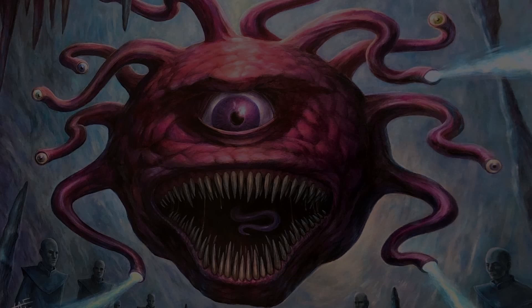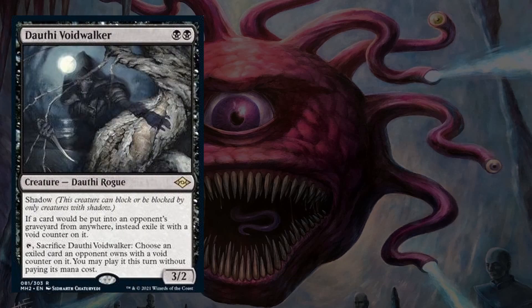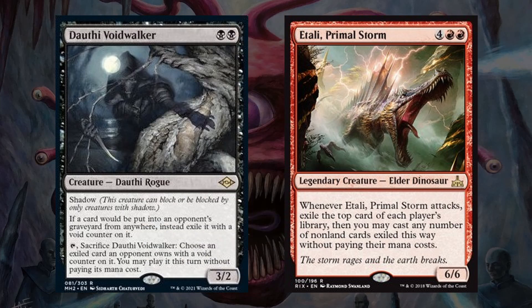And finally, we have some less conventional means of card advantage with Dauthi Voidwalker and Etali Primal Storm. Dauthi Voidwalker can really hose opponents who rely on their graveyards for their strategy, and we can also play a card it exiled a single time. Then if Etali is allowed to attack even once, it could potentially get us up to 4 spells for free and generate a lot of value.